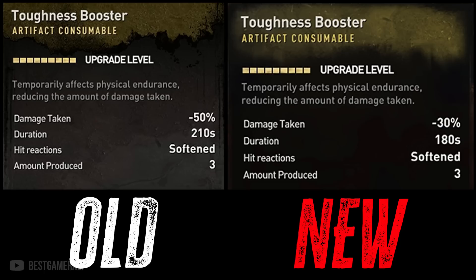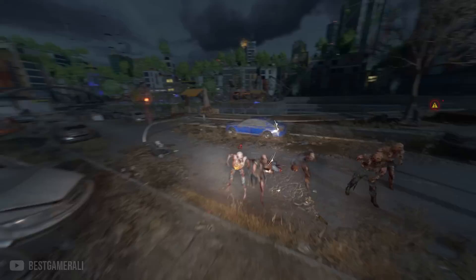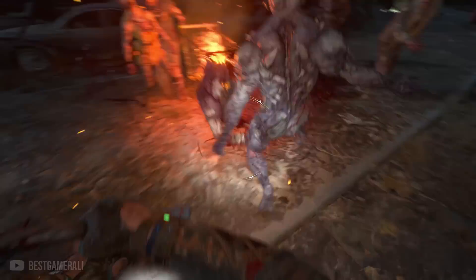Moving on to our next change done with the boosters. If you open your menu and check the boosters you normally use, you will realize something is actually severely nerfed. Yes, the duration and effectiveness of the booster has been reduced by 45%, and that's a big and noticeable change. This means zombies will do more damage even if you are using a toughness booster, and the same nerf has been applied to other boosters as well. Comment below if you like this change or not.